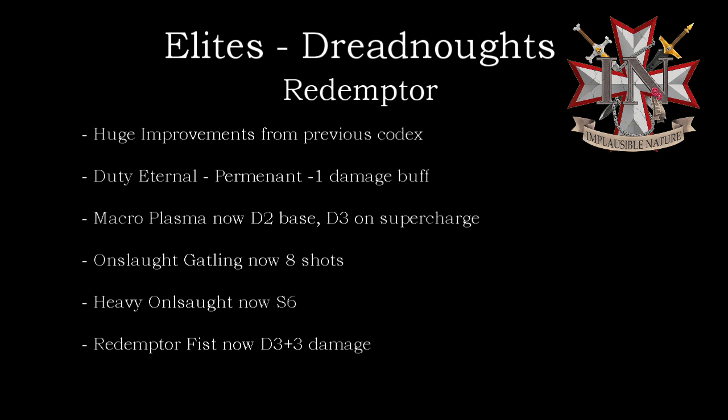The Redemptor is definitely a unit you'll probably see in quite a few different Black Templars lists. Taking probably just a single one, you want to get all of the weaponry added on, so it comes to a total of 185 points typically for most loadouts, and it'll do some work for you.